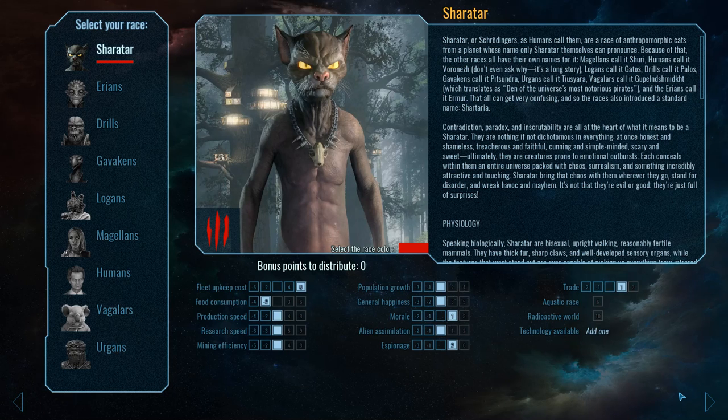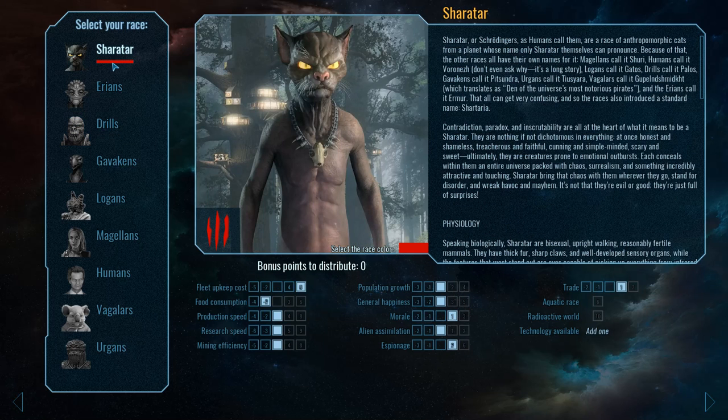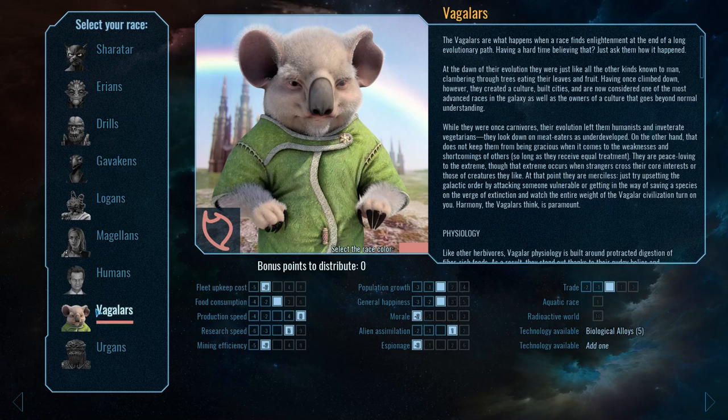Next up you have the race selection screen. Race selection in this game is nice in that the picture is not tied to the race attributes. What I mean by that is we can go to any race here and reset it to a default — if we just move all the sliders to the middle, we have 10 bonus points to distribute. That means you can pick any picture you want and you have all your options open to you. But one thing you do need to consider is that if you encounter this race in the game, they're going to have the bonuses that you see here. Whether or not you take that bonus is entirely your choice.